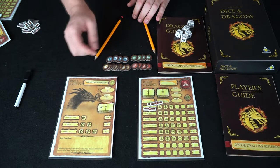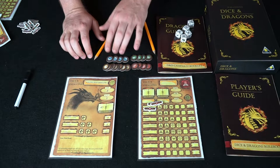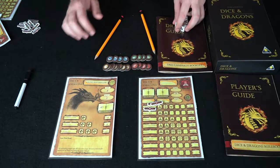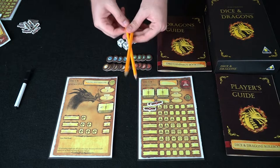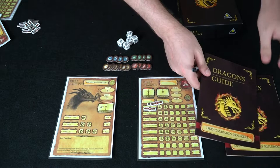Each player also gets tokens that block off abilities. The tokens that come with the game include dragon tokens, netting tokens, flame tokens, and some that reduce the amount of defense dragons have. Pencils are also included — they actually have Dice and Dragons written on them.